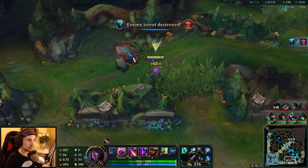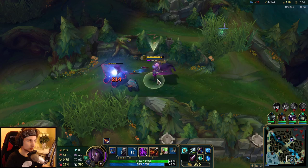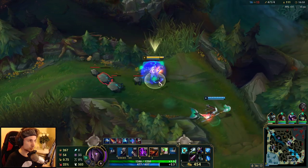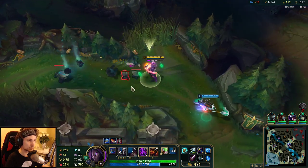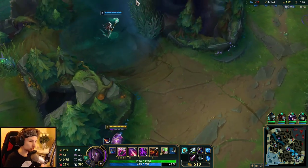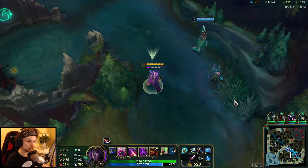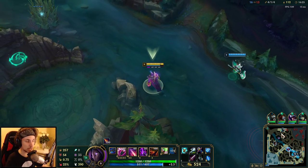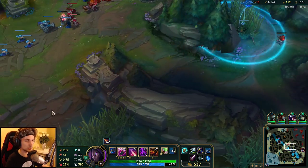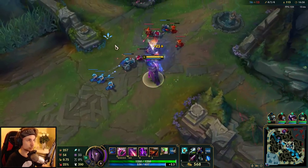Instead of going back to lane yet, I'll quickly get this jungle camp. If you're not doing anything around the map and there's completely nothing to do, I'd also recommend just farming jungle camps until something happens on the map. That's generally something you want to do as AD Carry quite a lot. I'll take the farm in the mid lane until something good happens on the map that I can rotate into.